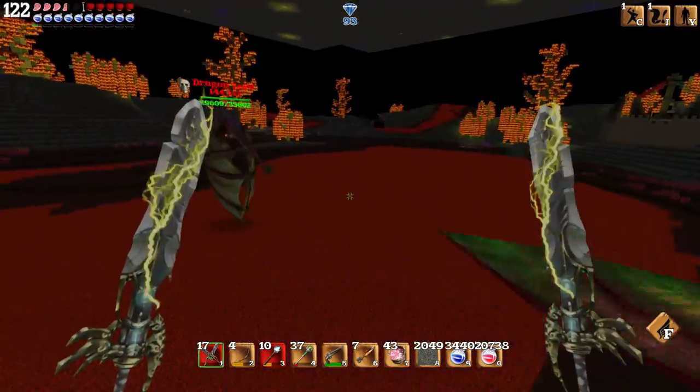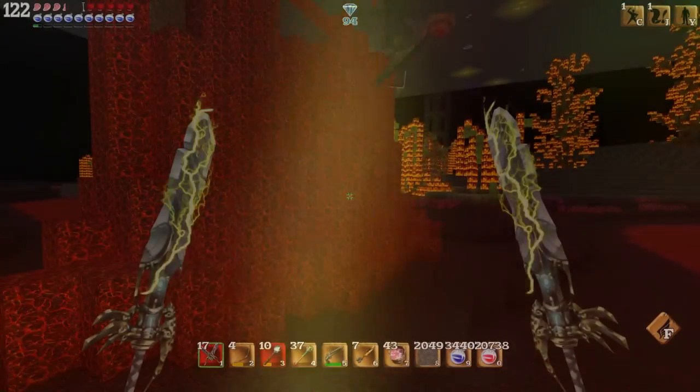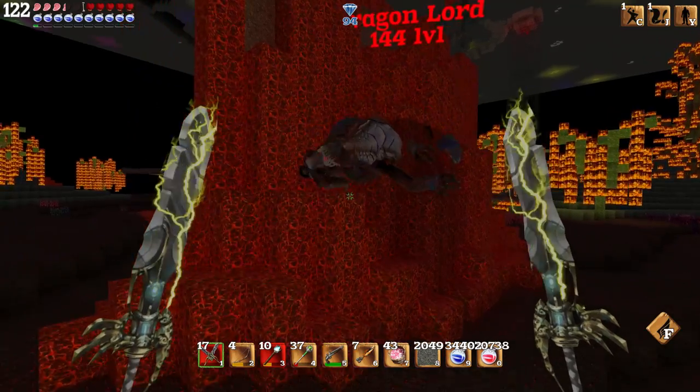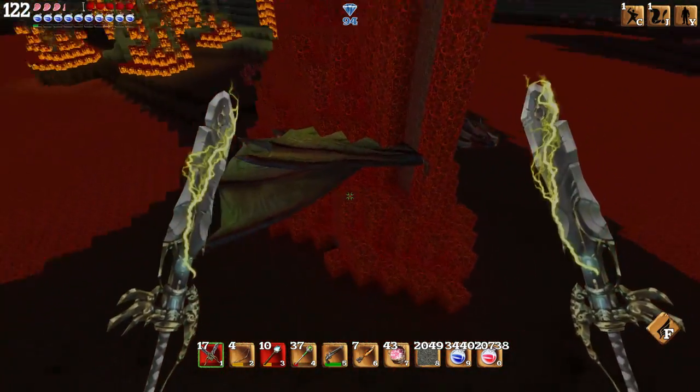Make sure you hit the Dragonlord with a ranged weapon once or twice to get credit for the kill, and make sure he doesn't die in the lava so you can get his drops. This is by far the easiest way to kill the Dragonlord and you don't even need an overpowered character to get the job done.